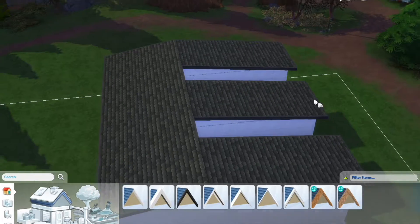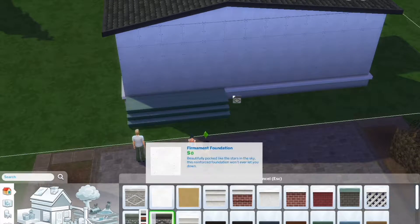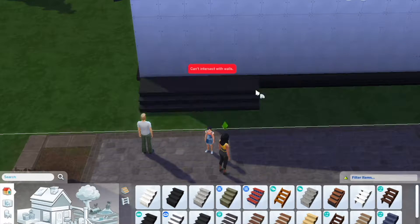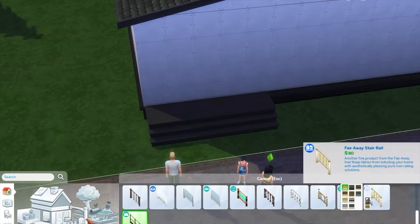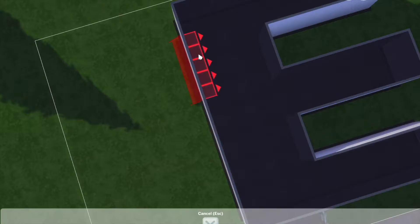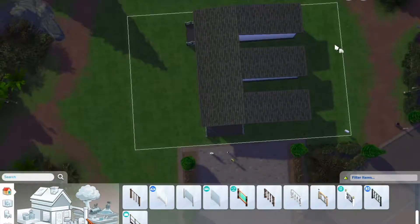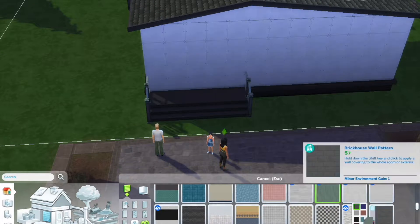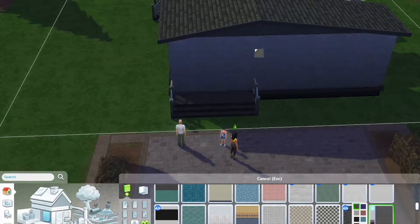As we can see, the light on this specific lot absolutely sucks. Why do I keep building on it? I really don't know. I do wish I could have put more sunlight into this lot but it just hates it. This is the lot in Glimmerbrook where the starter home is traditionally placed — obviously it is no longer there as this E is for Envy house now exists.